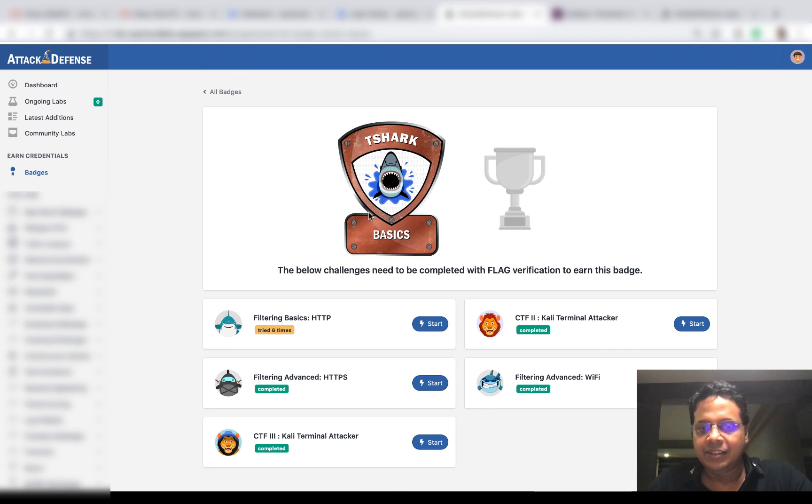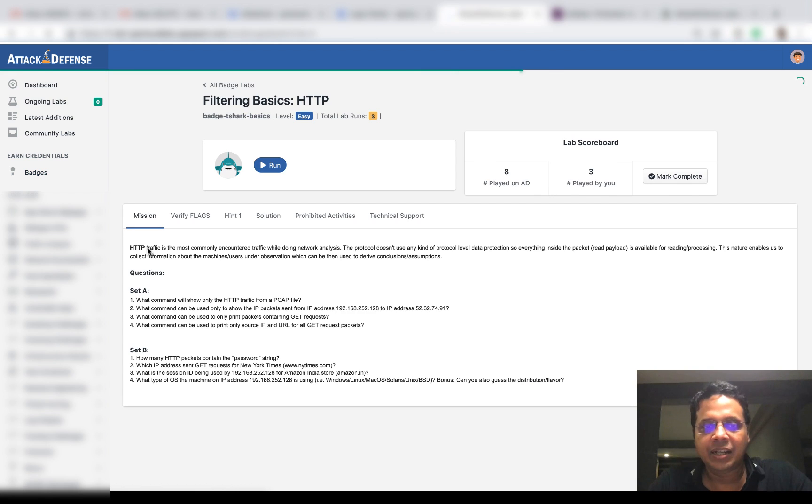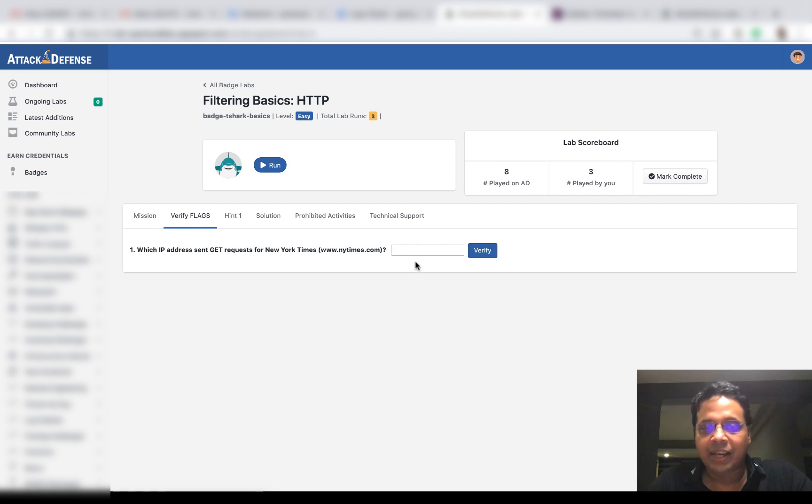We can clearly see for the T-Shark Basics badge we have these five challenges. Four of them seem to be complete. One we've tried a bunch of times, and this tells us we need to verify all the flags to complete it. So let's go ahead and click on Start. I'll pretend that I've actually played the challenge and figured out what the flag is — I'm just going to go ahead and apply the flag directly.